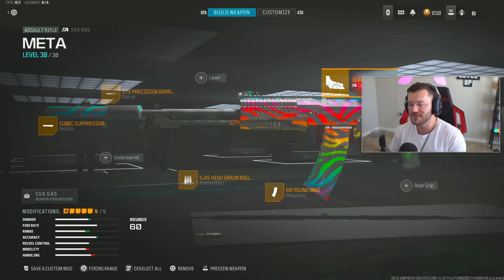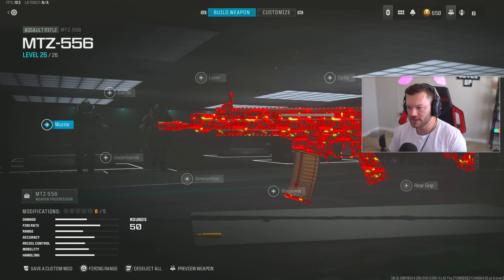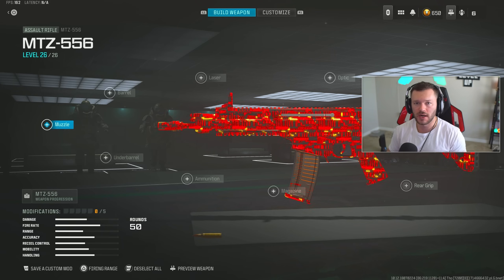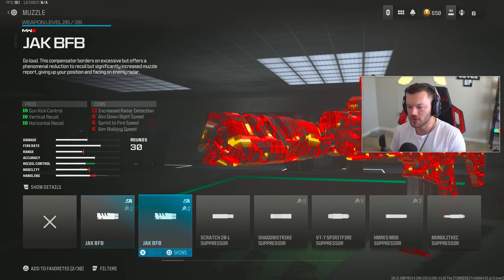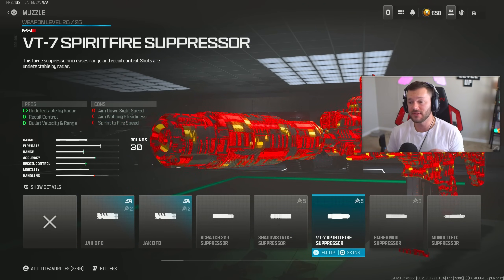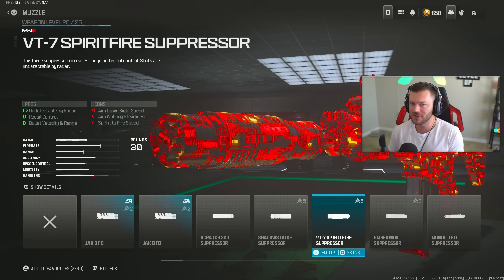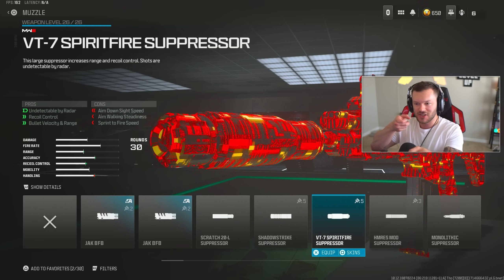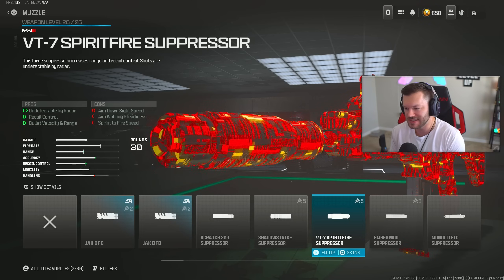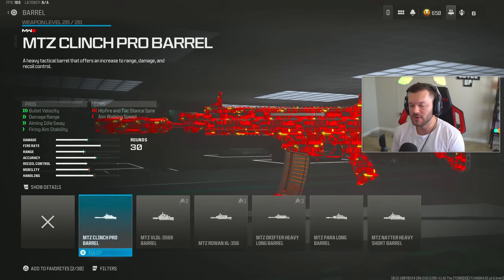Next up is a really nice mobile but fully automatic gun — the MTZ 556. A lot of people really enjoy this one. For the muzzle, throw on the VT7. You could also go with the Casus Break if you want even less recoil — I've run the iron sight build with a Casus Break and it was an absolute laser beam, like a completely straight laser with barely any visual recoil even without touching the analog stick.